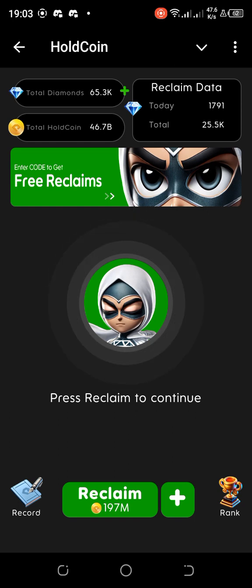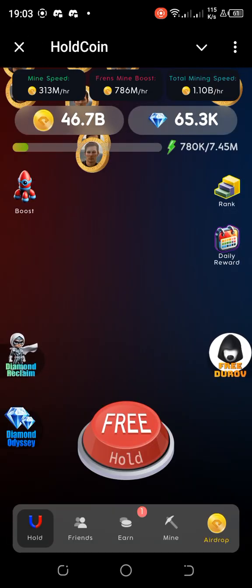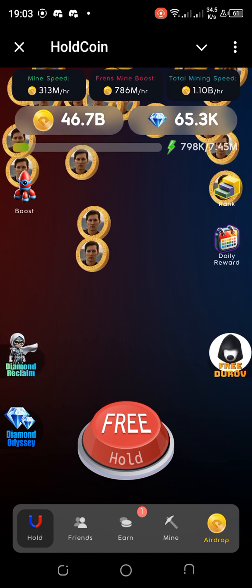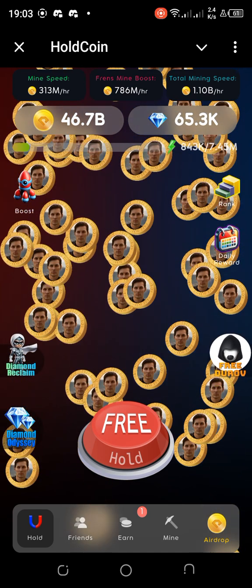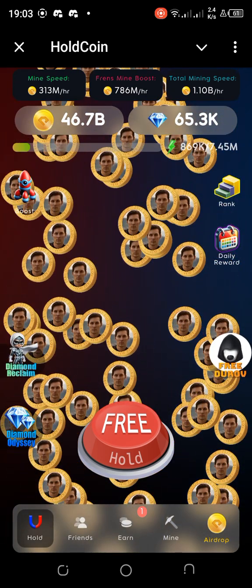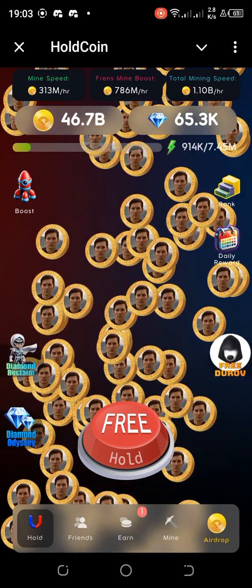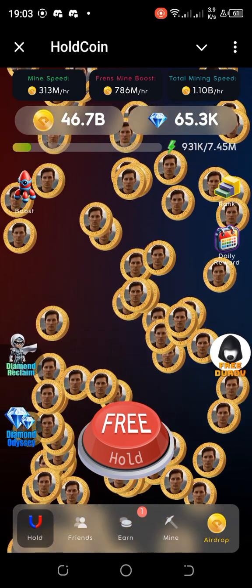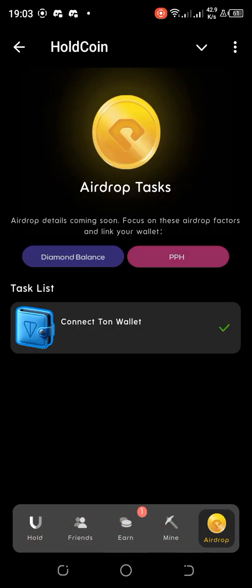Some of you may be wondering how to get here — let me go back to show you. You tap on 'Diamond Reclaim' here. Meanwhile, know that diamond balance and PPH are at least the two most important factors considered for the HoldCoin airdrop. Other tasks will be listed according to the information on the airdrop section.